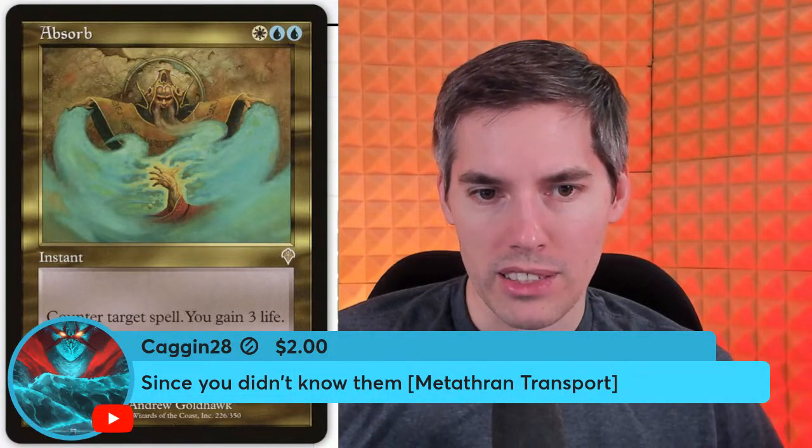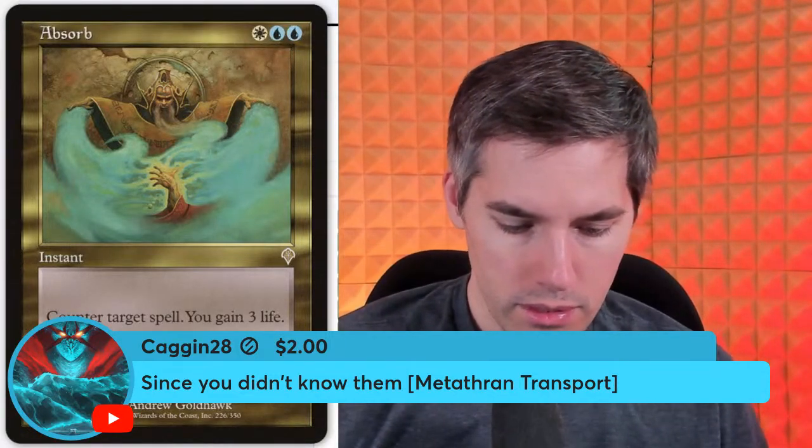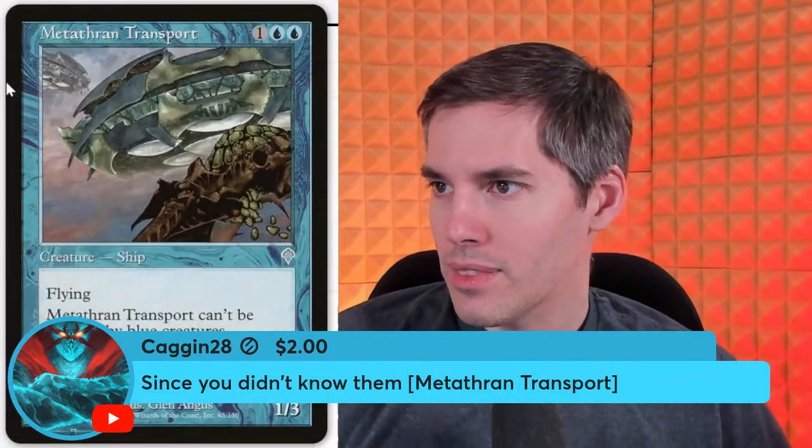Since we didn't know the Metathrans — Metathran Transport: three mana 1/3, flying, can't be blocked by blue creatures. Honestly most blue creatures that flew at the time couldn't block very well anyway. Pay a blue: target creature becomes blue until end of turn. This card is so bad — three mana for a 1/3, and I have to activate this ability to turn my opponent's creatures blue so they can't block my thing.